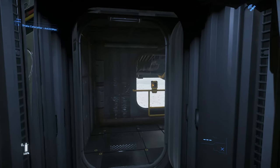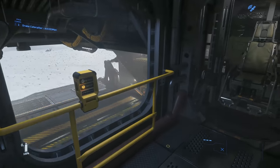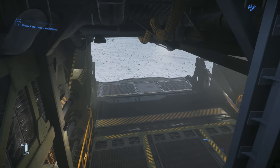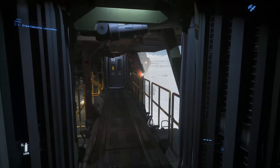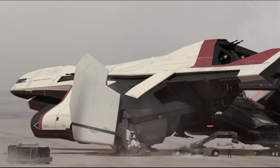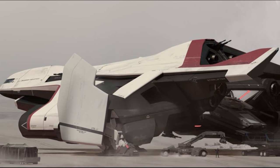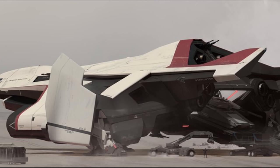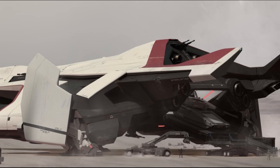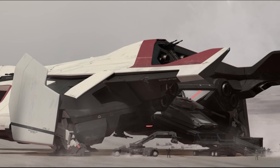We have even less info on the Merchantman than the other two ships, but the one feature I'm almost positive will be included is onboard shops where you can sell stuff in a marketplace sort of setting, since that's a very key part of the ship's description. All of this seems pretty reasonable since they all have some overlapping capabilities and some unique ones, and are all priced somewhat similarly - but I'm about to get to why the Merchantman's situation seems confusing to me.